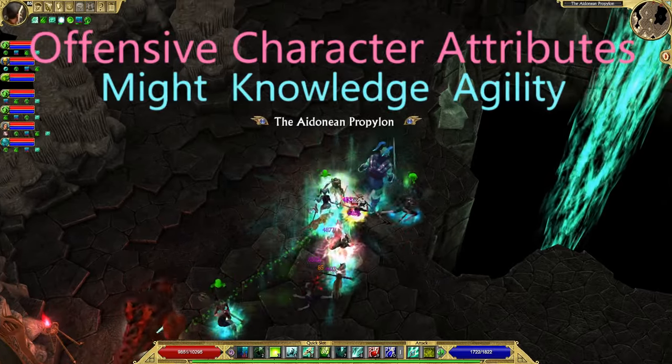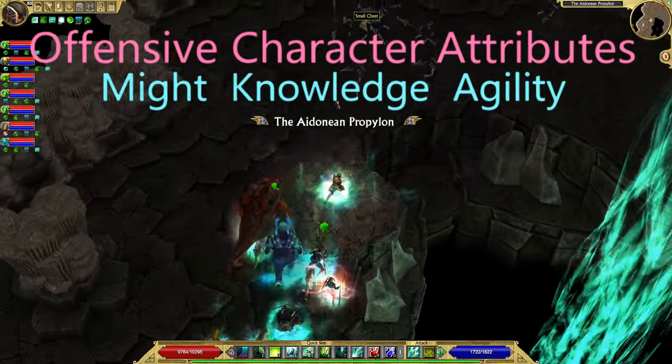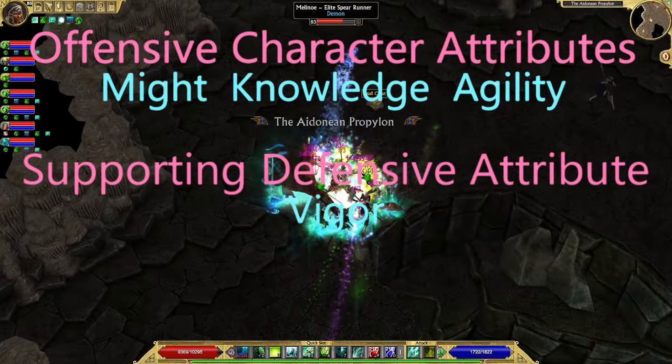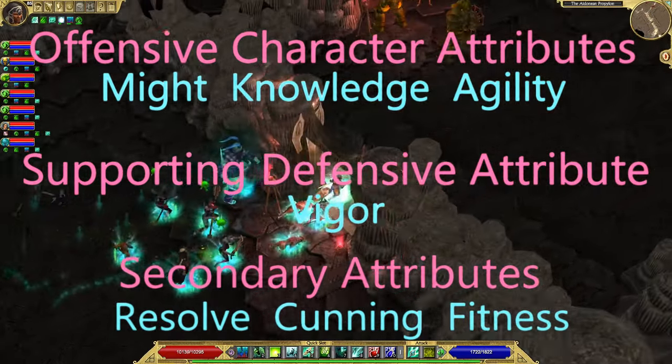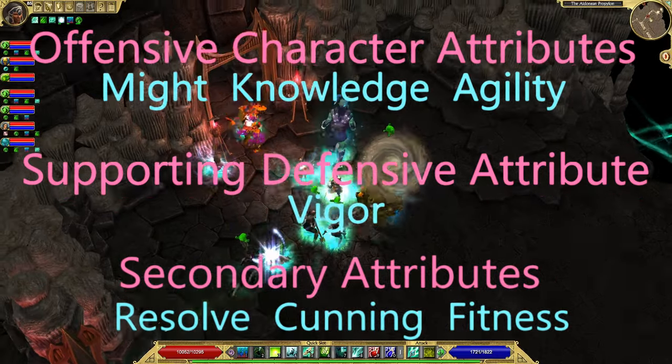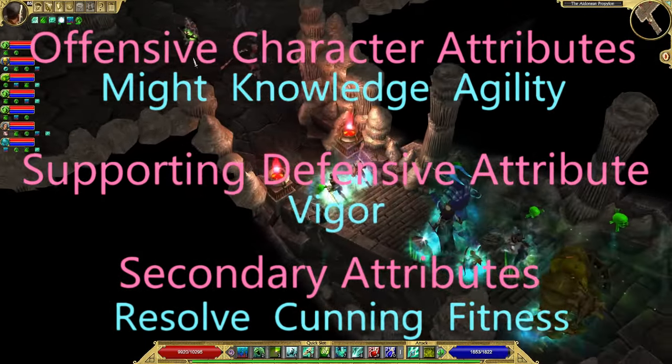There are three offensive character attributes, a supporting defensive attribute, and three secondary attributes. That's a lot to take in. Let me start with the three offensive attributes.